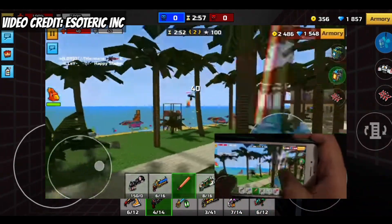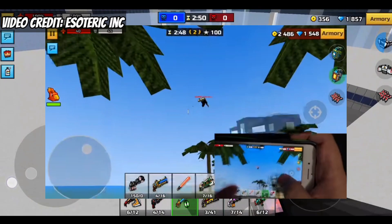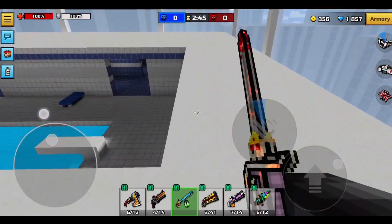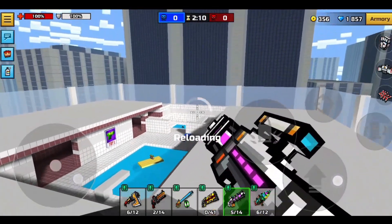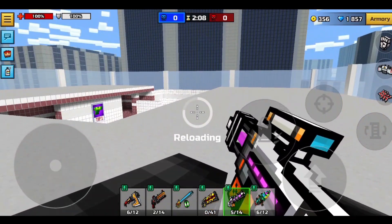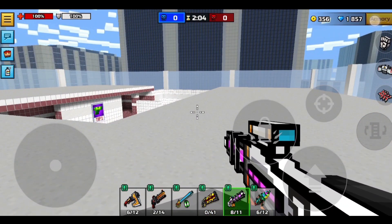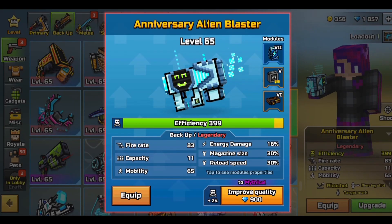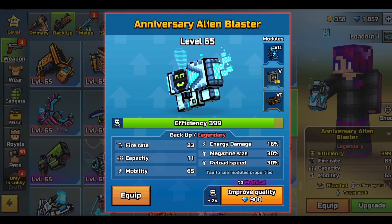A lot of players demanded the return of OG 3-cat spam, and the developers actually did return a version of it by introducing a game mode. However, the developers also made a big mistake — or maybe it was intentional since it is the 10th anniversary — by bringing back OG weapons like the Anniversary Anti-Blaster Alien Blaster.